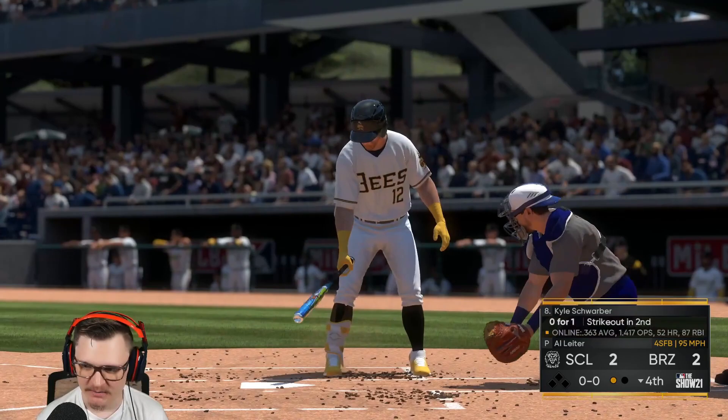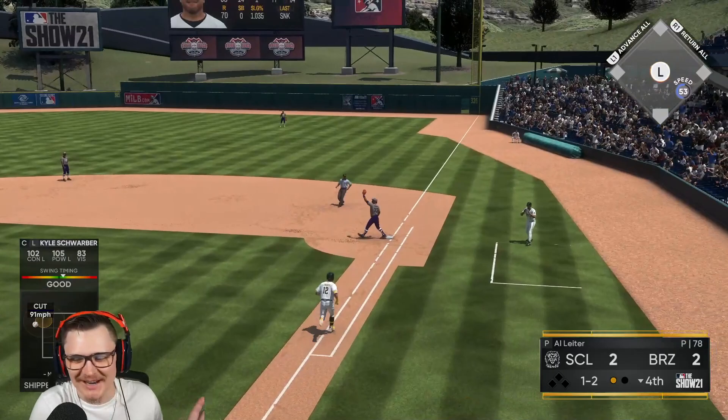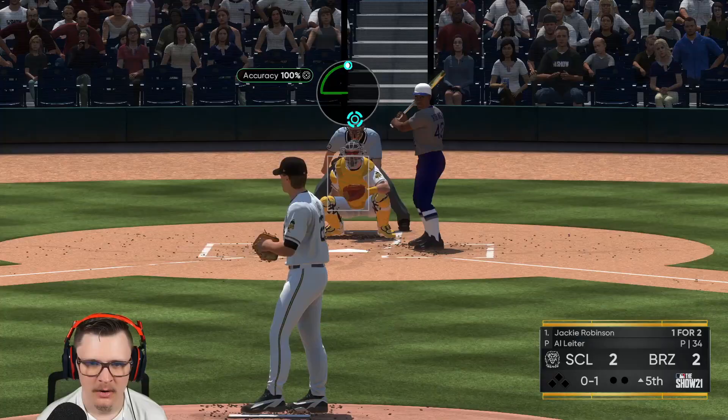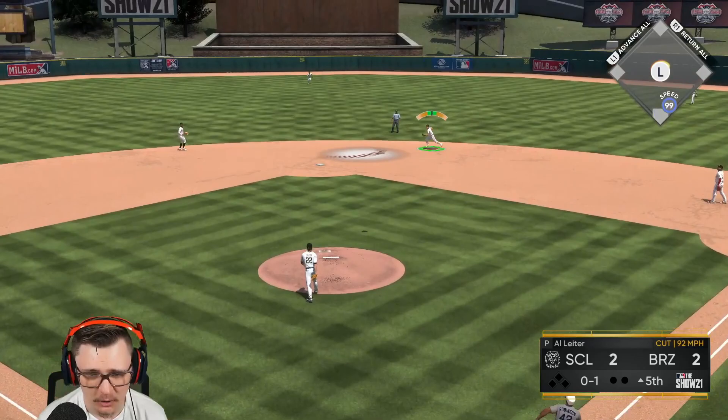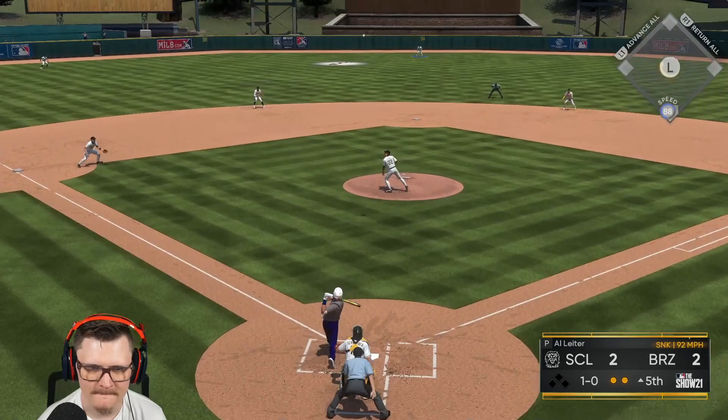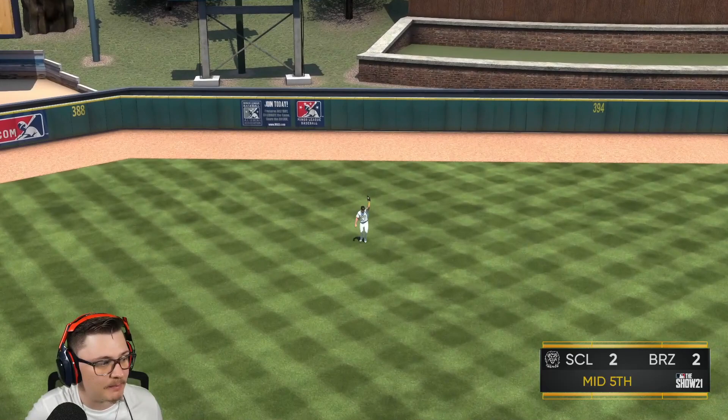Why do I keep swinging at that? Of course — this AB was Schwarber. He took off the shift — two down. All right Al, I left you in, don't make me regret it. We started today with our offense cracked as piss but right now we're slowing down. Al, we're gonna need you to continue to shove it. One down. We're live — two down. Mike's not going deep on us, he's striking out. Routine fly — that works too. One-two-three inning.